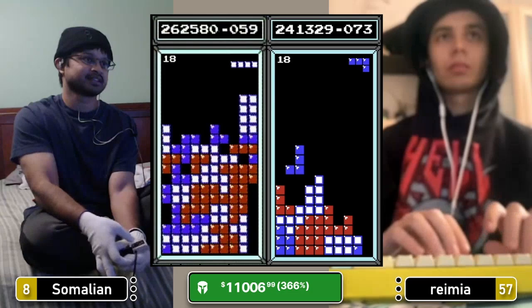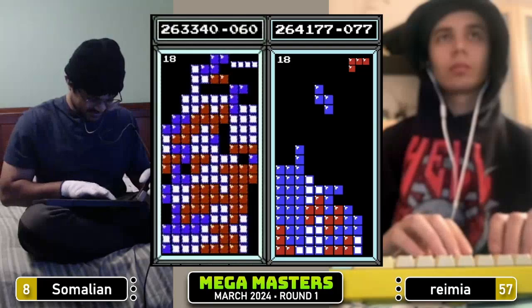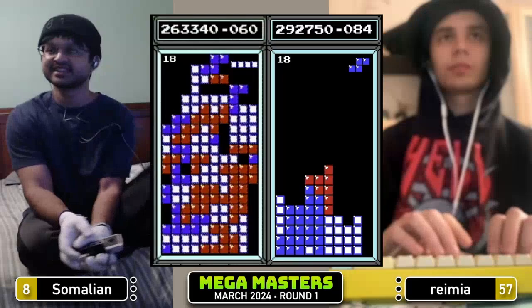And I might have just done the ultimate commentator's curse, because he is in a lot of trouble right now. Speaking of roll switch, that may be necessary with the board looking like it is. In fact, I don't even think the roll switch is going to save him here. A classic commentator's curse. Somalian is done at $263k, Ramir passed that as soon as he topped out. Ramir takes the first game.